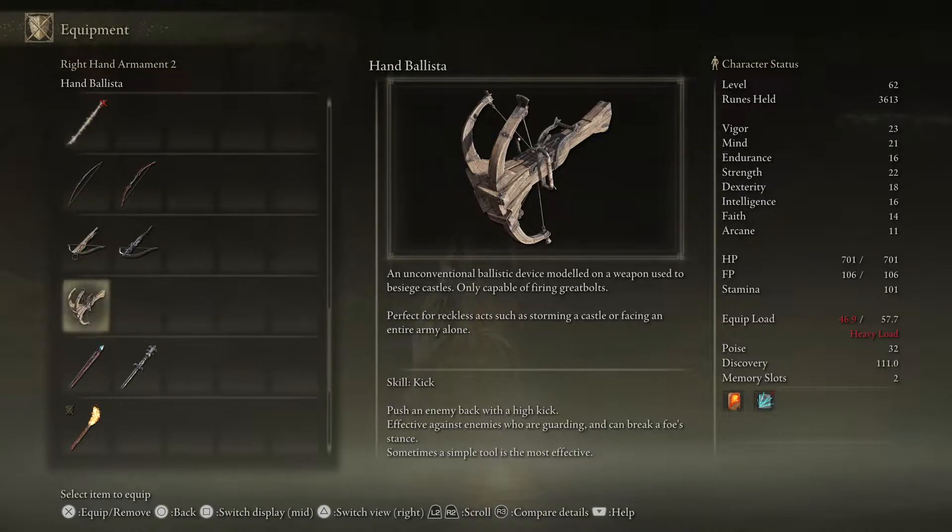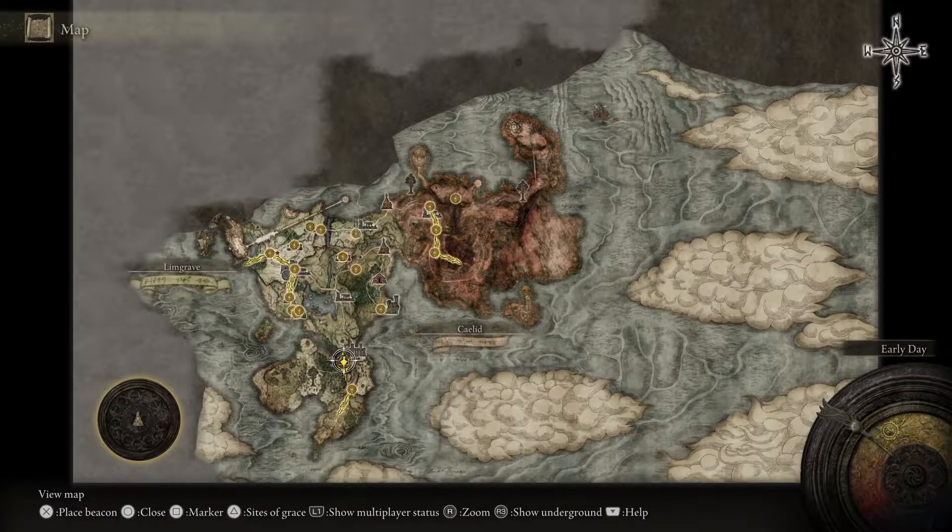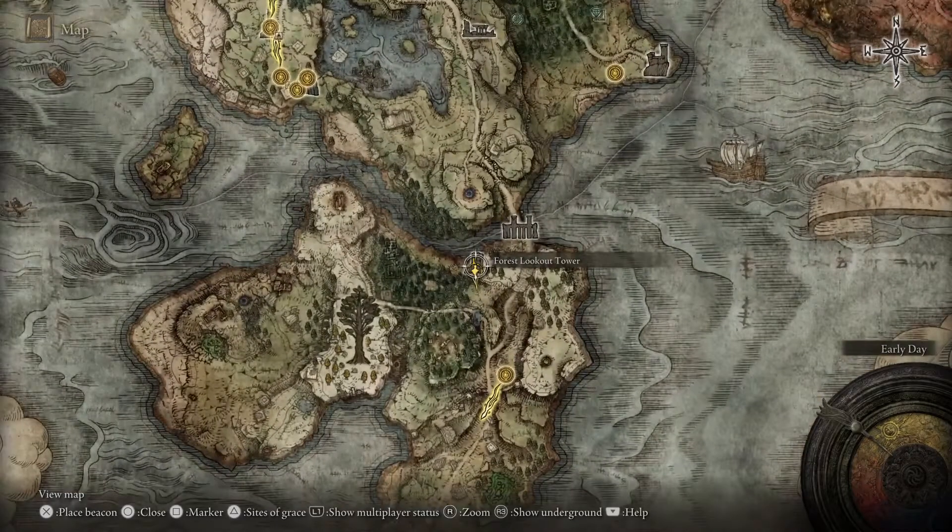First off let me show you exactly where we are on the map. The location for this one is down south — it's the Forest Lookout Tower.